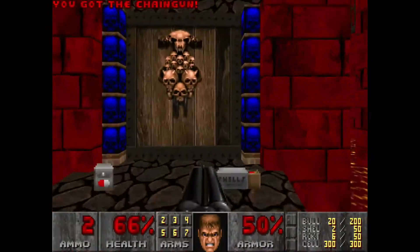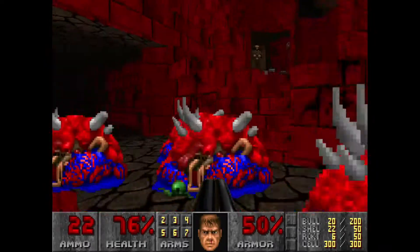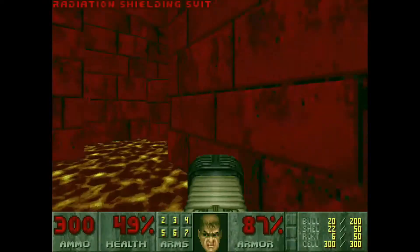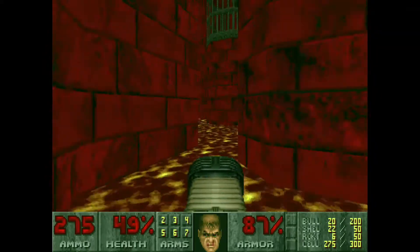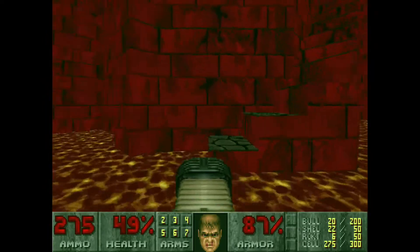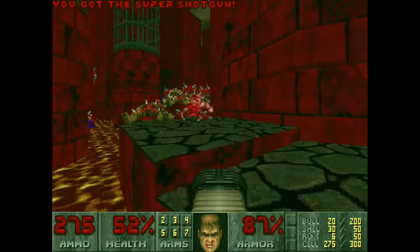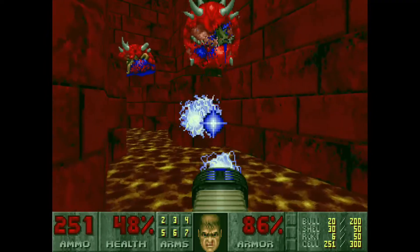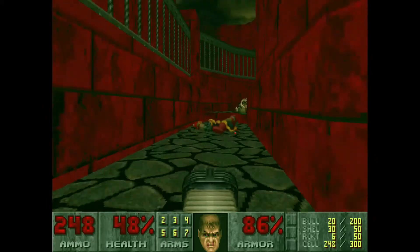Now that that section is done — this is a secret here, we're just going to go ahead and grab it now. There's a Cacodemon that got lured to us. Just collect all that stuff. The green armor's not the best, but it is better than no armor, so that's why we grabbed it.